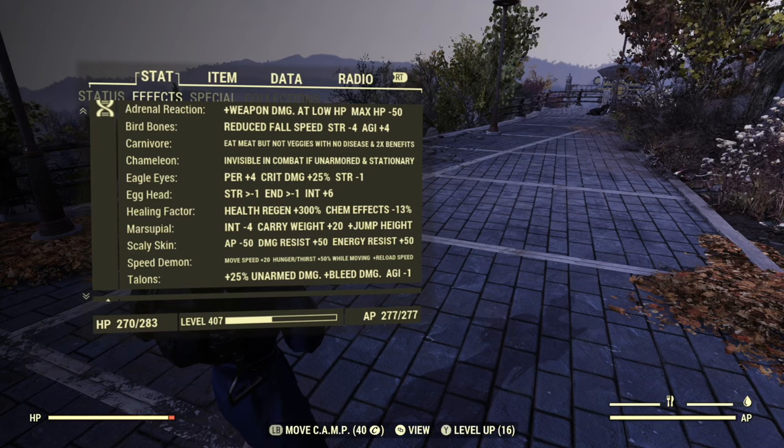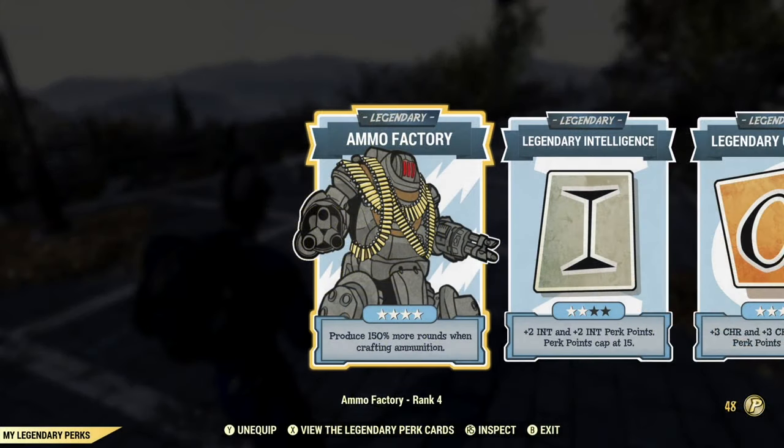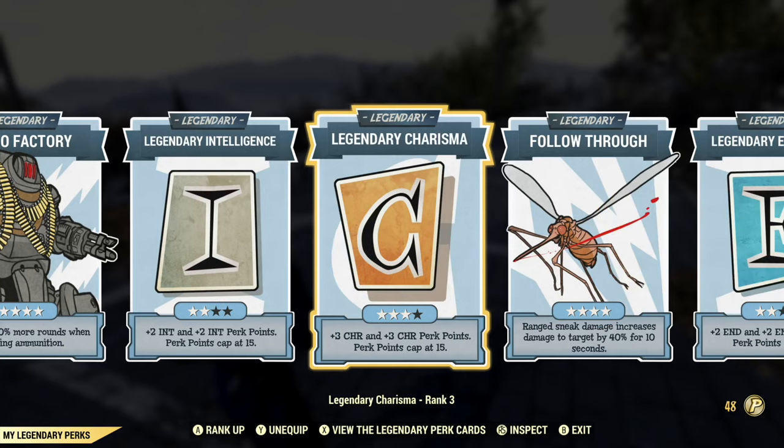When I'm high health, that minus one agility from talons isn't as desirable as at low health. Now we'll take a look at legendary perks. We've got ammo factory — this is my main character that is fully leveled up, so I've got that maxed out to make ammo production much easier and cut down on the grind. Then we have legendary intelligence — I've got two points in there for now. The goal is to max that out so I can run demolition expert and gunsmith at the same time as nerd rage and scrapper, but we're not quite there yet.